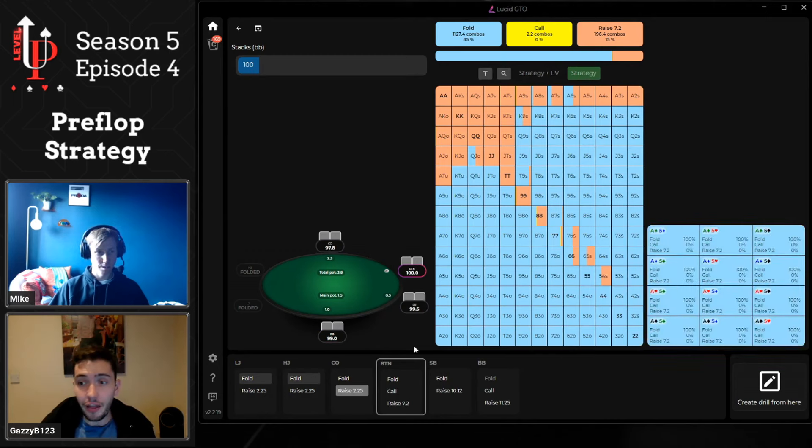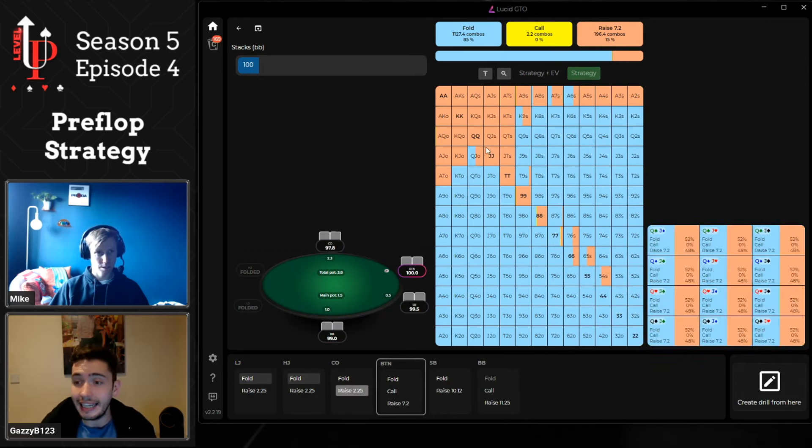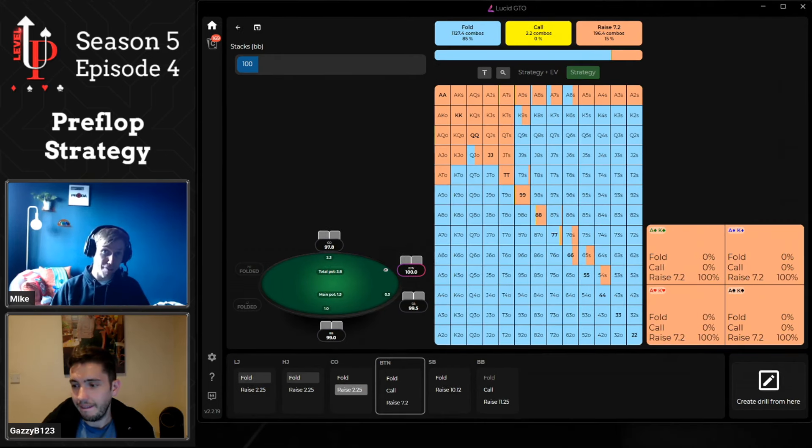Beating the rake doesn't just apply from the big blind. Looking at how the button responds versus a cutoff raise in a high-rake sim, we see Lucid plays no flats at all — comparing that to a reasonable rake structure, there's a big difference. Overall, being tighter and more aggressive pre-flop is higher EV in high-rake structures. If you just raise and take it down pre-flop, you don't pay any rake at all.